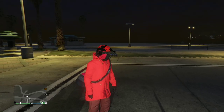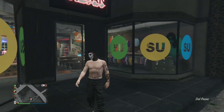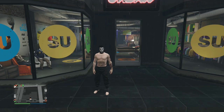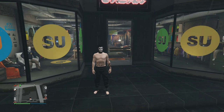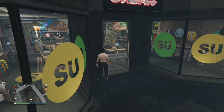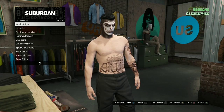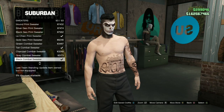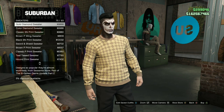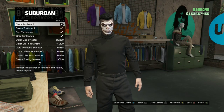Now for the final outfit tutorial — you'll be needing black joggers again. I'll be showing you how to make this cool black tryhard outfit. With your black joggers, make your way to your closest clothing store. Head to the top section, go to Sweaters, and scroll all the way down.